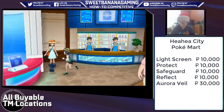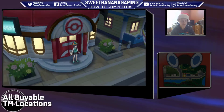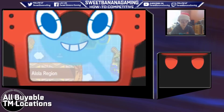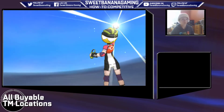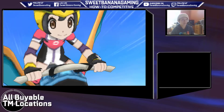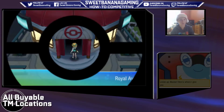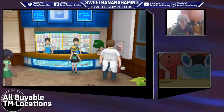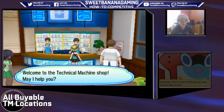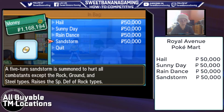The next location we're gonna go to is Royal Avenue, also on Akala. There's a Pokemon Center over there. We're gonna fly our Charizard here. If you know these locations, you can kind of visit them as you go through the game, although it's more practical to wait until post-game when you have access to tons of money. So over here in Royal Avenue, we have Hail, Sunny Day, Rain Dance, and Sandstorm.